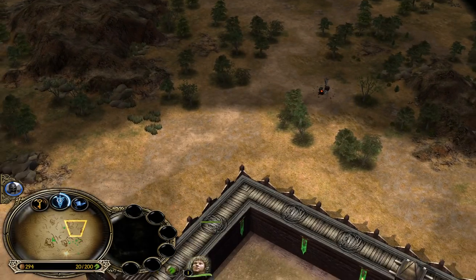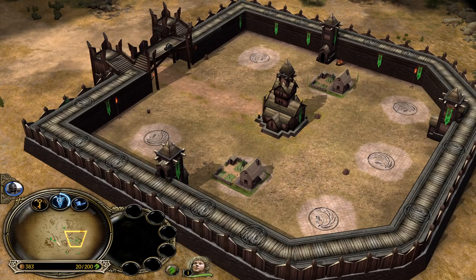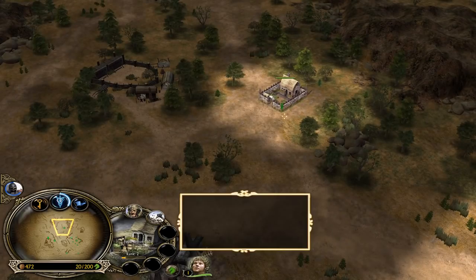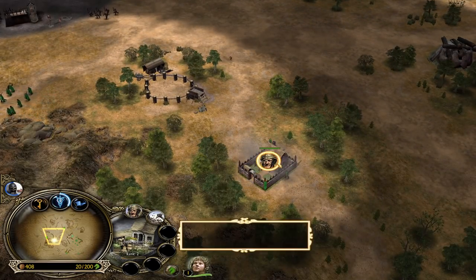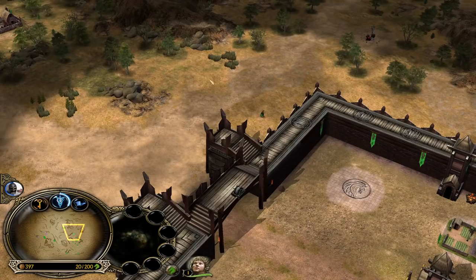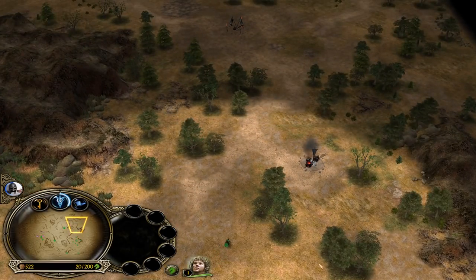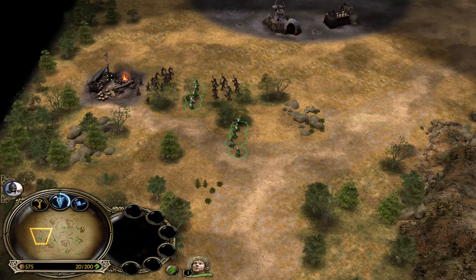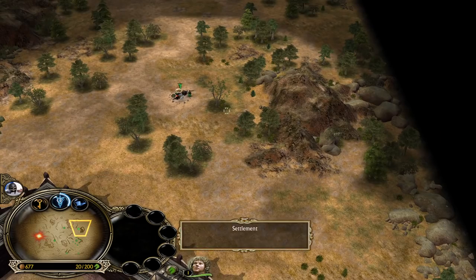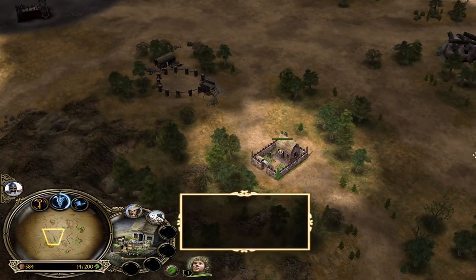Now we can use the hobbits to grab this settlement too. The next building inside our base is going to be the stable. Rohan is known for the mobility and for the early game pressure. We can recruit many more peasants from the farms outside. Rohan is the only faction in BFME1 that is able to recruit units from the settlements outside of its base. You can even play the end mood later on — for example if you are playing against Gondor. Let's make some more peasants from the farms in the middle of the map.